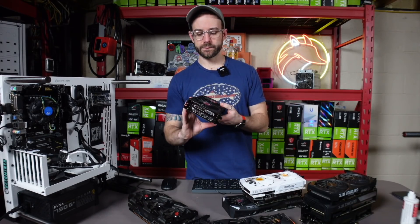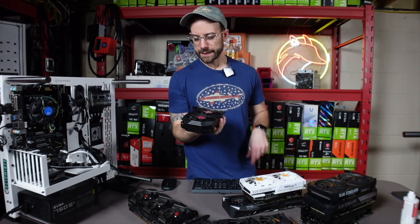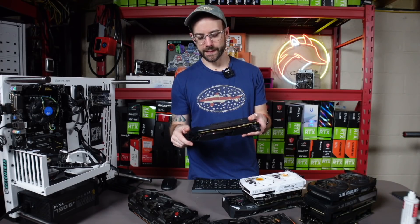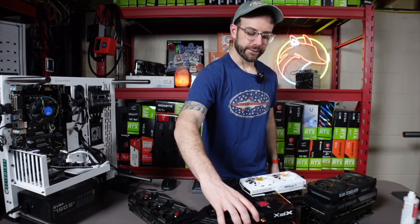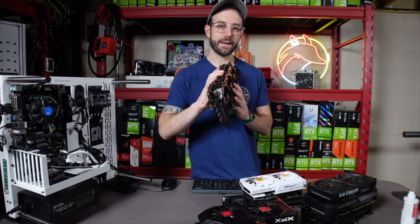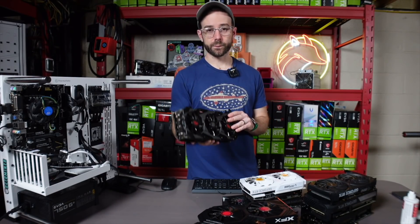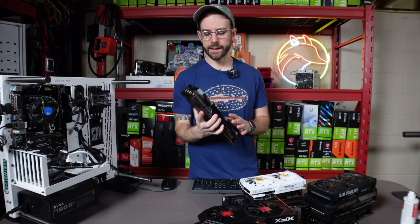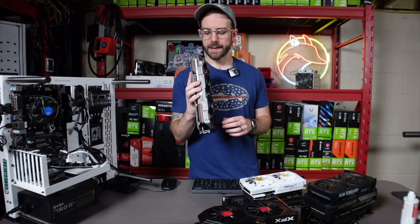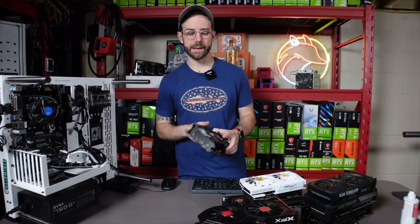The 580 will show up and hash for a little bit and then drop completely. I got it working again by just cleaning the PCIe slot on it, but it dropped again a few days later. This one's been around probably a year and a half not mining — it's a Red Devil 5700, and it just won't hash at all. It'll be recognized, but once I start hashing it'll crash. I've seen some potential fixes for this out there, so we'll see what we get to in this video.